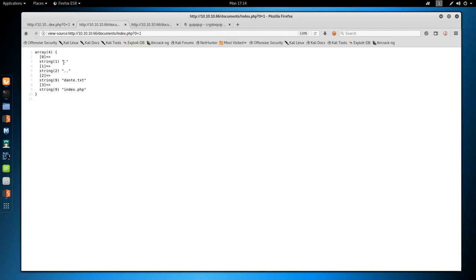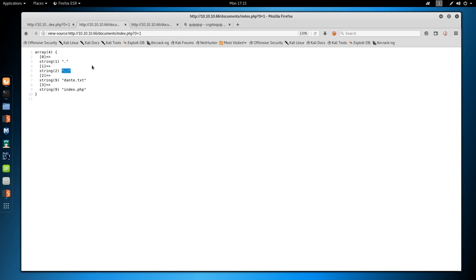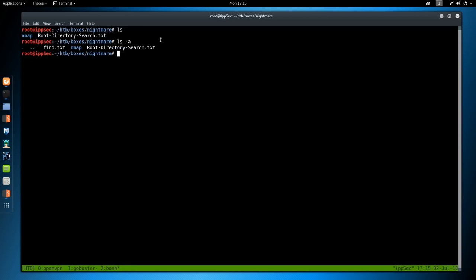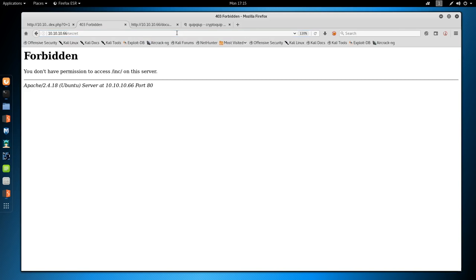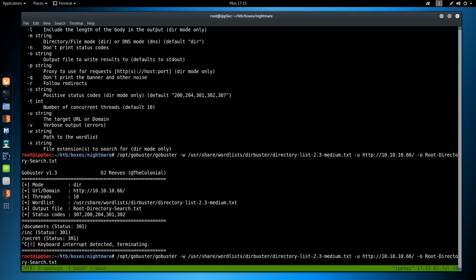Looking at index.php, it's probably doing some PHP command to list a directory because we see 'Array' and then 0 is equal to dot, 2 is equal to dot-dot. If you do ls or ls -a, the very first two postings are always dot and dot-dot — so I'm thinking it's just a hardcoded ls command. Let's ignore that and check the other directories. One was 'secret' and one was 'include' — we get forbidden on both. I'm going to kill that GoBuster.